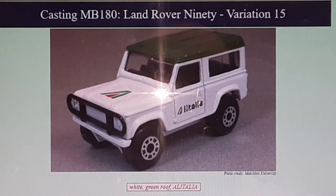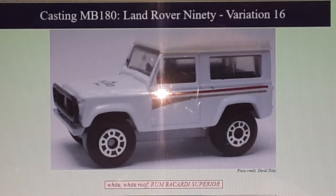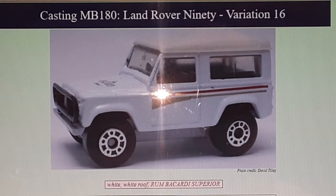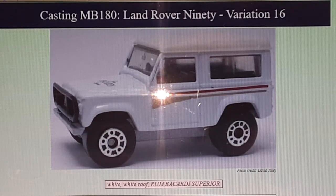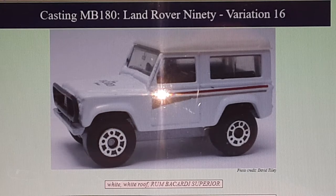Number sixteen — I almost had one of these; there are a couple floating around on eBay. This is the Rum Bacardi Superior. It comes with a speedboat as a two-piece deal, and I just never can land one. That's number sixteen, the Bacardi Superior — another one I haven't got.